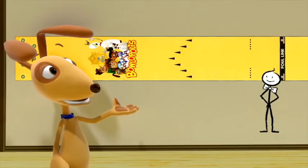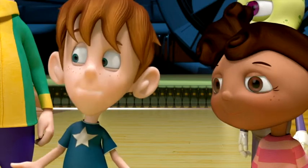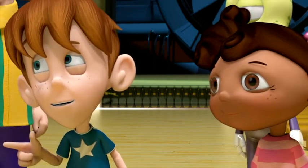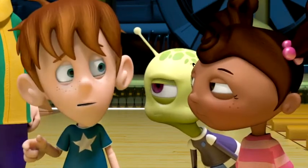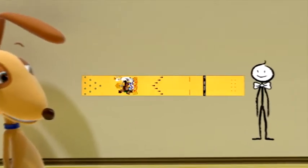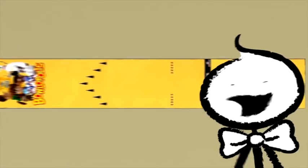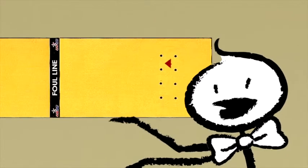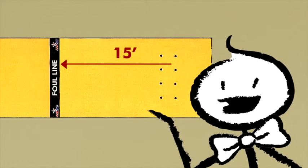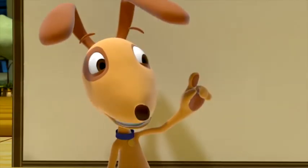This is a regulation bowling lane. I'm a bowling lane too! Anyway, the lane is 60 feet in length from the foul line to the front pin. And don't forget the area where the bowlers make their delivery — it's called the approach, and must be at least 15 feet in length. Right you are, Sticky. And there are gutters on either side.